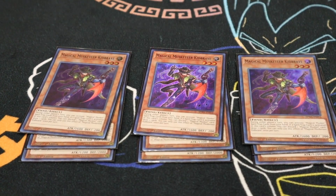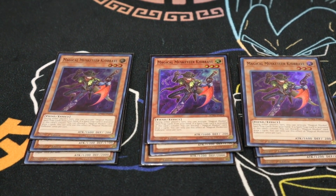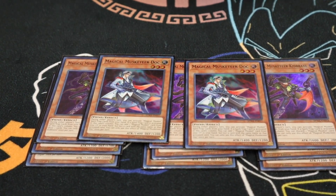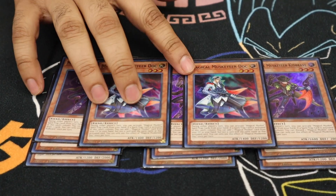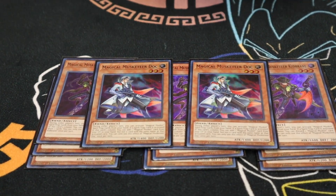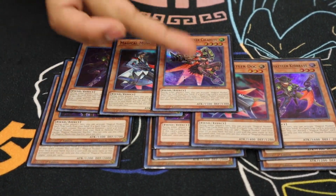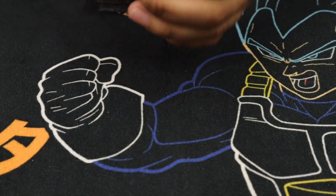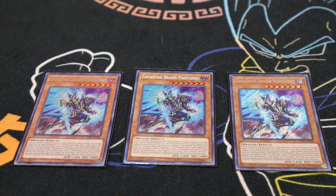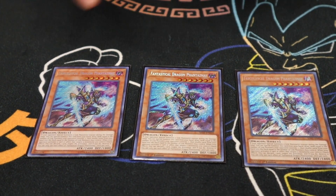Then we play Triple Kidbrave — you can discard a Musketeer card to draw two cards, which is pretty nice. Next we play Double Dock, which is especially useful mid to late game when you banish cards with Desires. It's the only way to gather your resources through the graveyard. You don't want to run three because it's bad as a normal summon. Last for the Musketeer monsters, we play One Calamity — primarily because of Starfire bringing her out for the Utopia. That's it for Musketeer monsters. For hand traps we play Triple Phantasmus — absolutely broken card.